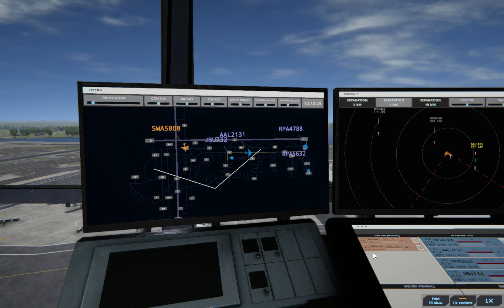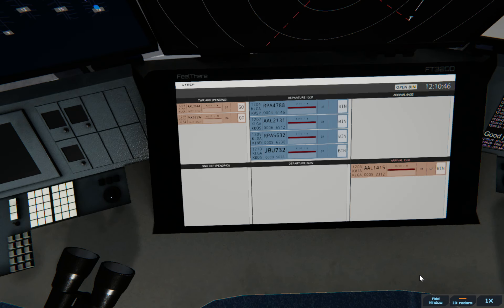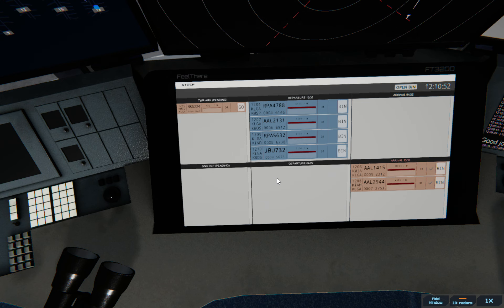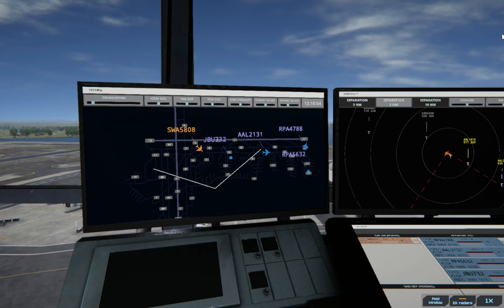LaGuardia Tower, American 2944 on final 31. I'm going to have this one hold off because this one's coming in pretty hot for landing. There's something you could say to essentially have it move onto the runway once it lands, but I can't think of what it is, so we're just going to have it waiting. American 2944, runway 31, clear to land.